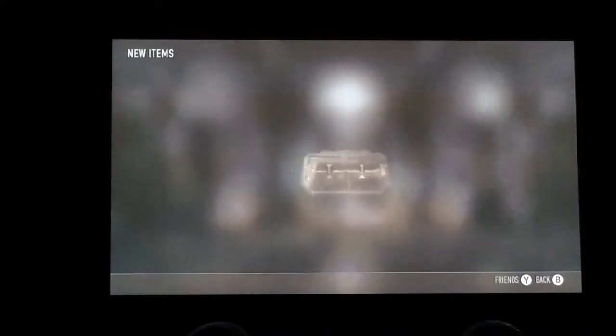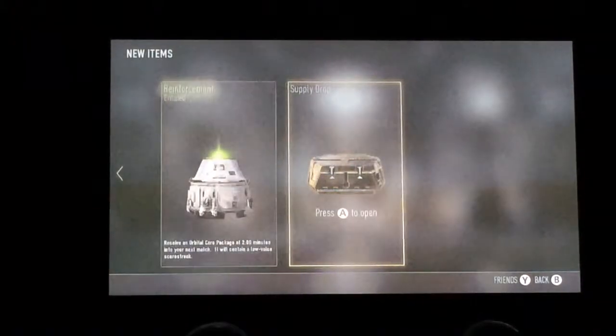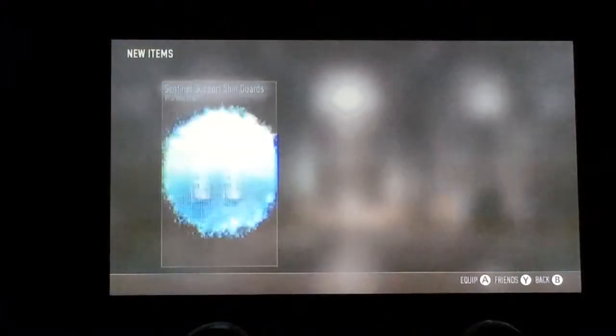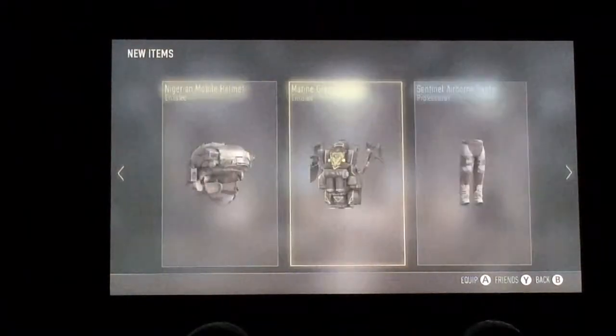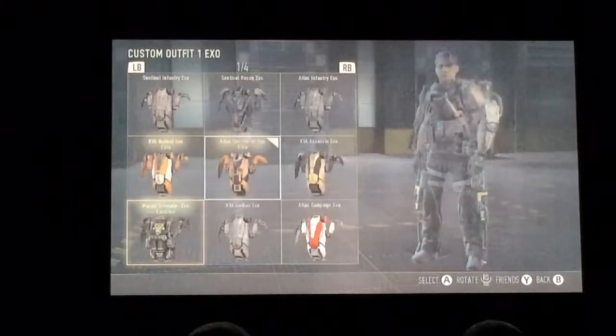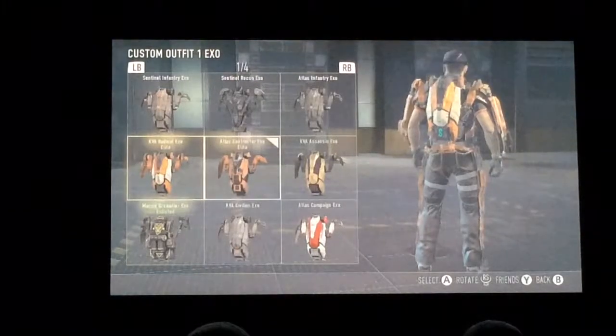Second one, be something good. Please be something good. Nope. And the final one will be a very new hat. This is actually pretty cool. But oh, this is an exhale ability. I like my orange one.